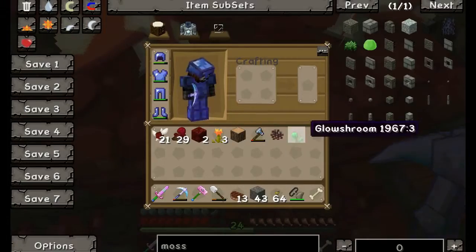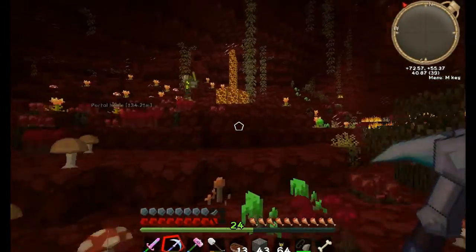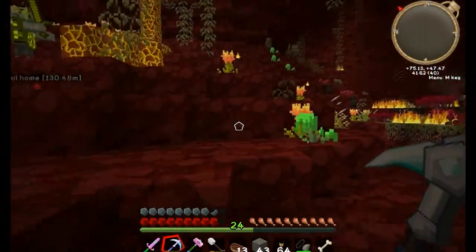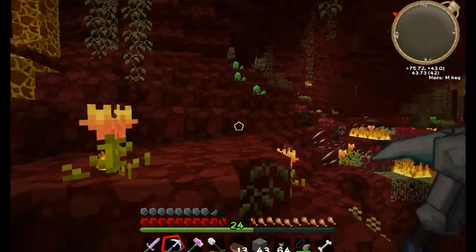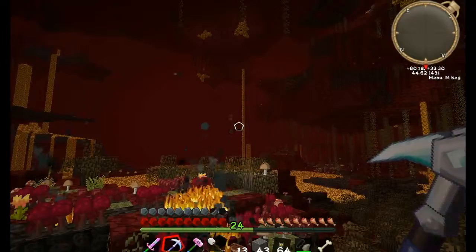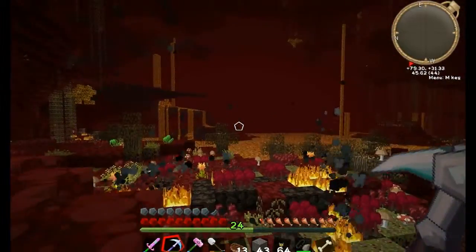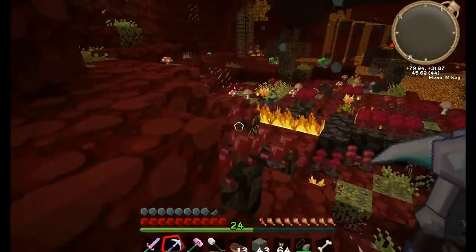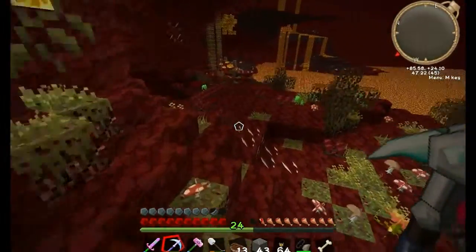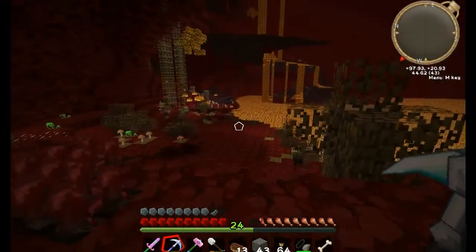What's this? A glow shroom — that is cool! I'm going to pause it here guys because my baby's getting really talkative. I'm going to travel my way through and see if I can find a fortress. If not I'll keep going until I do, because I need to check out some of the loot and obviously blaze rods are really handy. I shall return.